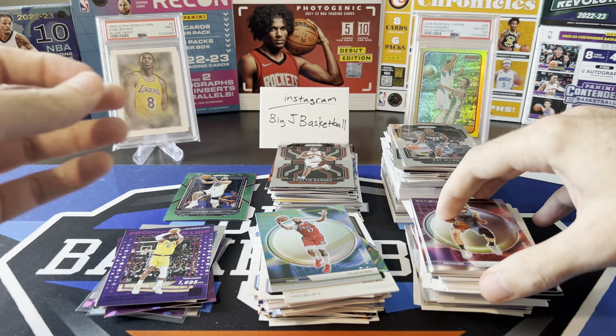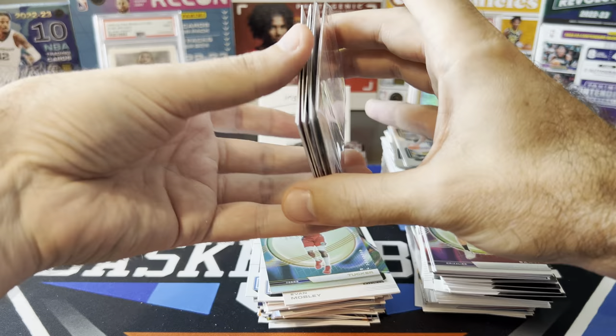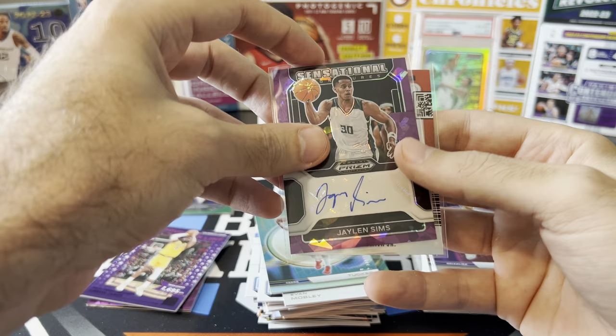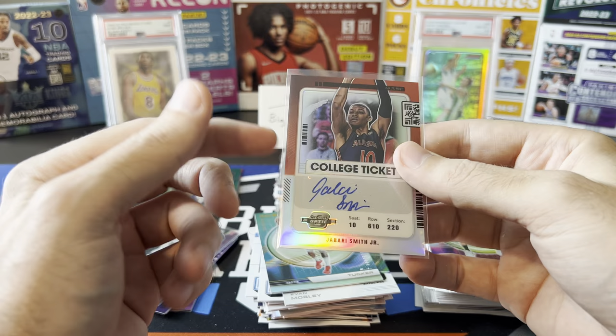Let's do a quick hit recap. Not a lot to show for retail — all those packs: Cade rookie insert, Curry green, and a short print Durant. From hobby we got some pretty cool stuff: LeBron purple press proof, Boban numbered to 75, Orlando Robinson numbered to 149, Tyrese Martin rookie parallel, two autos — both collegiate: Jalen Sims Purple Ice numbered to 99, and the hit of the break — Jabari Smith Jr. Contenders College Ticket numbered to 99. Definitely the hit of the break by far. That's going to do it — hope you guys enjoyed watching this one, thanks for tuning in, and I'll see you all on the next video.